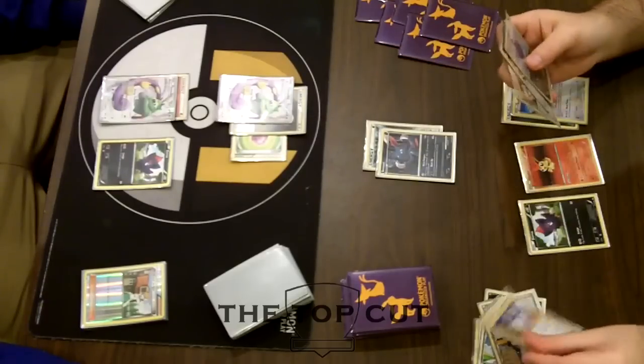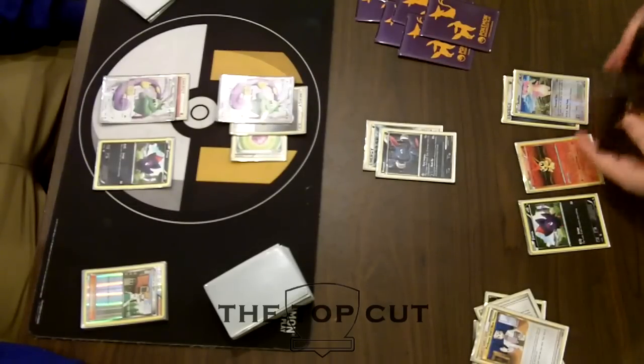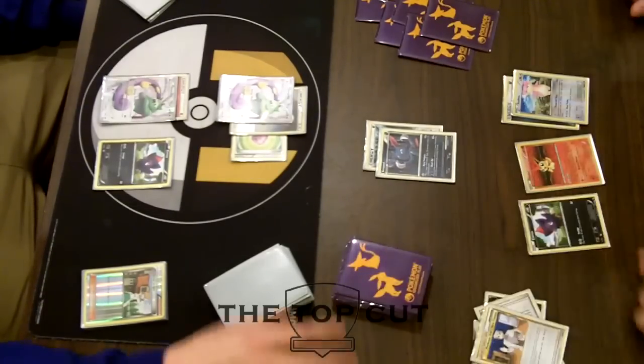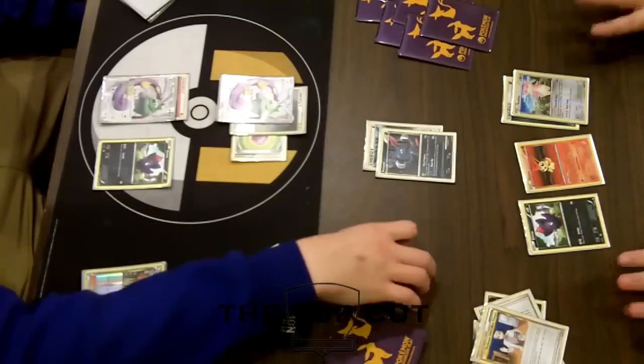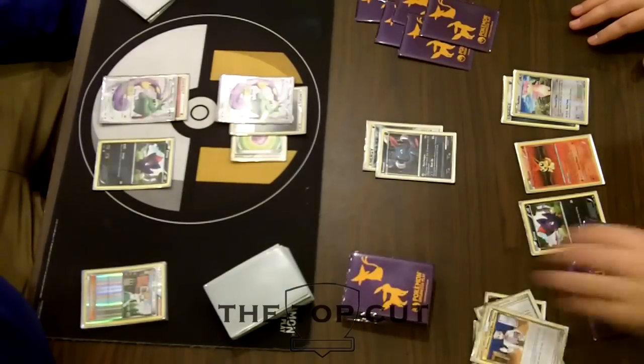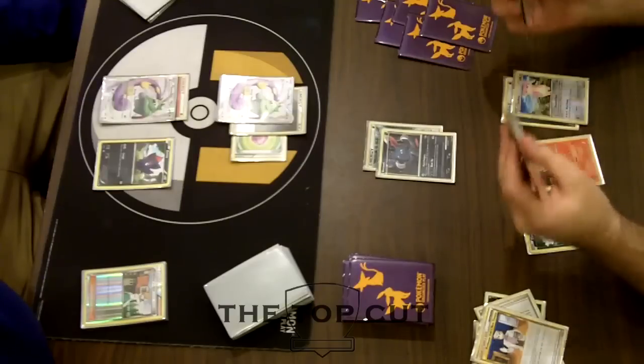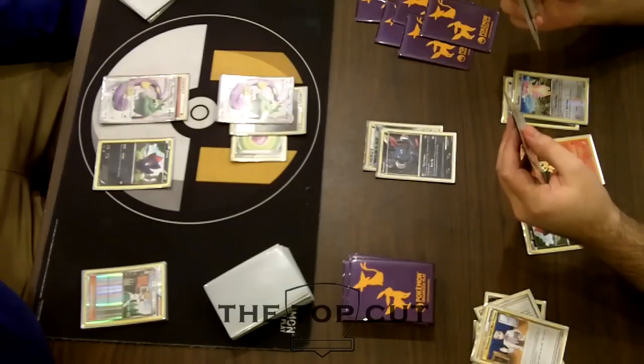AJ will power up the Sneasel. I'm not sure what his game plan is going to be. I might think about setting up Zerua for a turn and hoping Kyle doesn't have a Catcher — we know he doesn't, but AJ doesn't know that. Maybe he'd try to set up a Zerua, let that get knocked out for a turn, and try to set up a little bit behind it, get a cushion going.